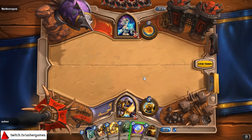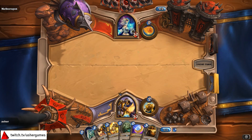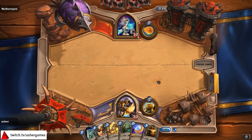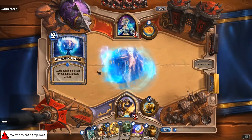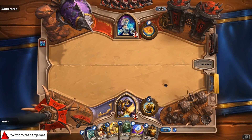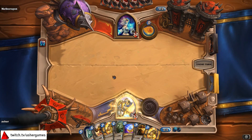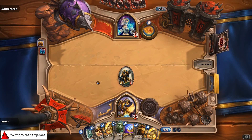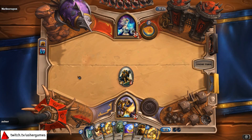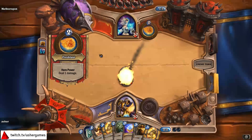Nothing worth playing yet. Could hero power, save the coin for something later on. I've been seeing a lot of slow decks like Freeze Mages or something. I haven't seen too many people do what I did with Oil Rogue, which is just punish people for playing slow by going very, very fast — working toward some kind of big burst turn of some sort.